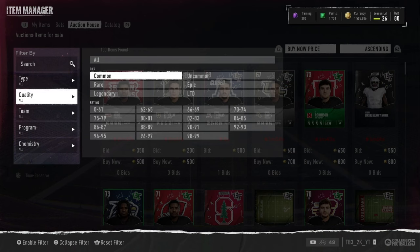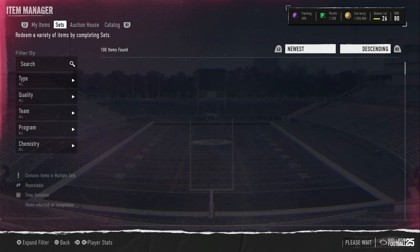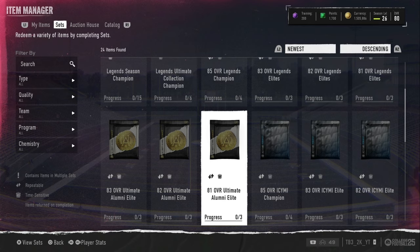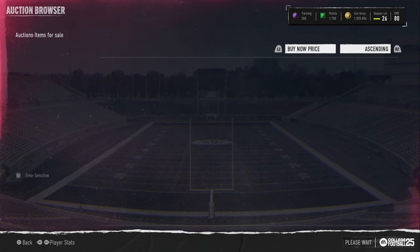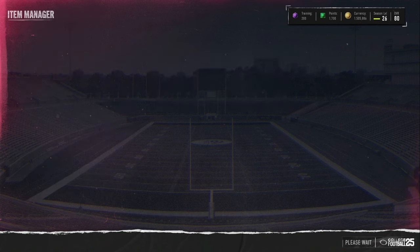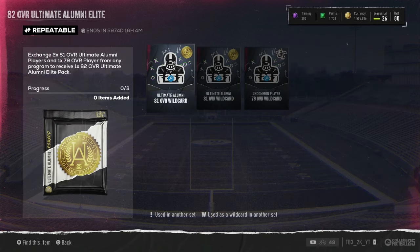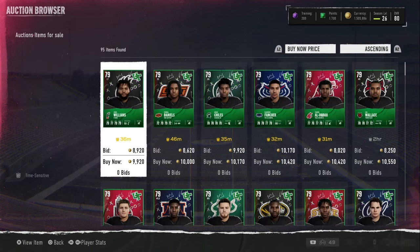The first thing you want to do when you log in is check whatever overall filter you're going to use. For the 75-79 filter, you want to check the 81 set and the 82 set. Flick right stick up for 70 overall — see, there's 12k. Write down that number, so 12k times 0.9 is ten thousand eight hundred. You'll probably want to get cards for 10k or less to profit at least 800 per card.